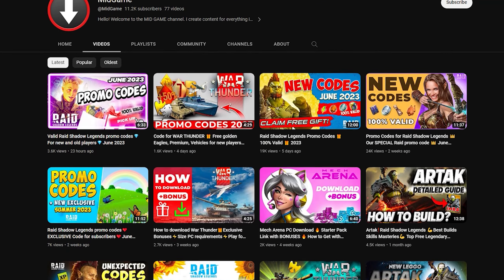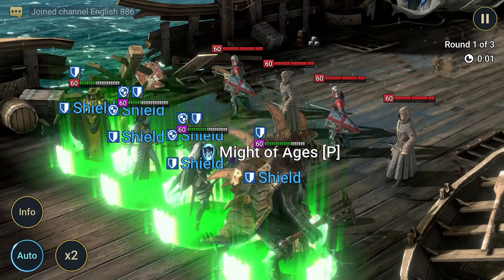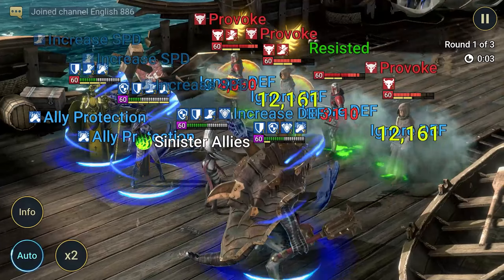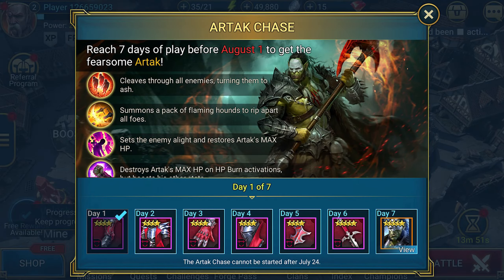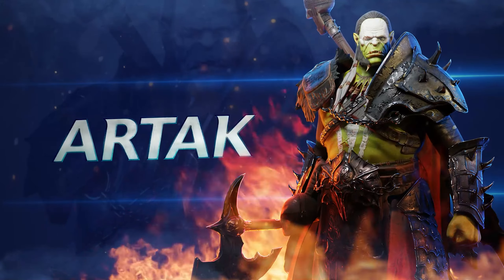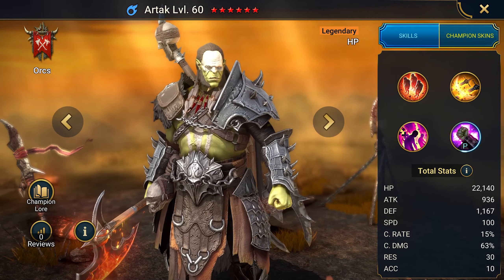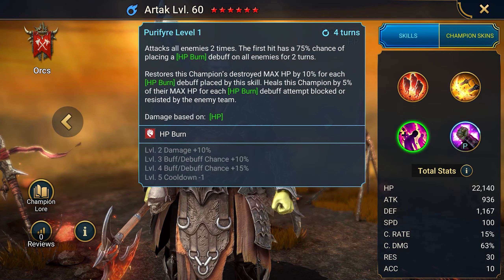Go to our channel and check out the latest promo code video if you want to see more codes for beginners. I also have a way to get a legendary champion on your account: log into the game for 7 consecutive days, collect the lifesteal equipment set each day, and on the 7th day you will receive the legendary Artak for free. He is the best PvE champion for beginners, and his abilities are perfect for killing bosses in dungeons.